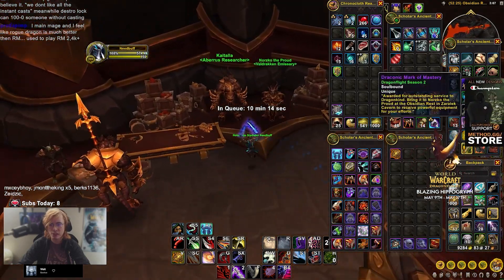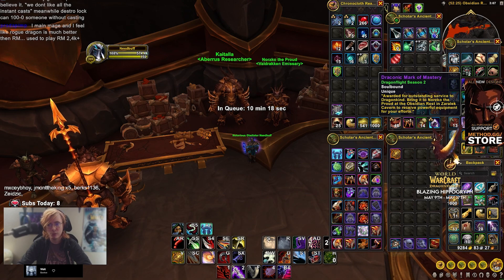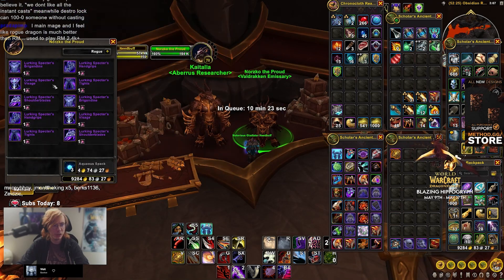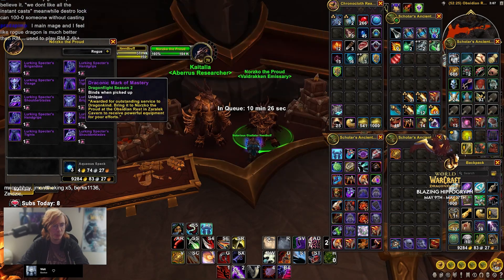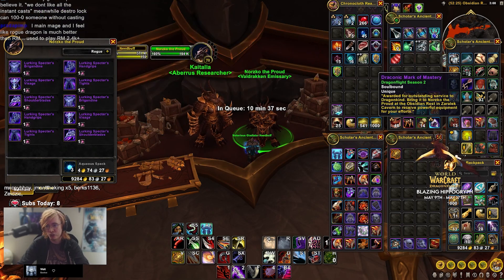If you hit Challenger — 1700 or maybe even lower, I forget the exact rating — you can get this Draconic Mark of Mastery that you can turn into heroic tier. Actually, you can do a PvP tier. So yeah, you can get a PvP tier, but I wouldn't spend this token as soon as you get it.